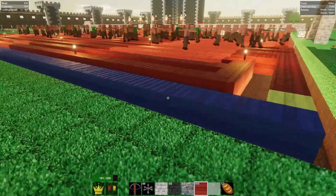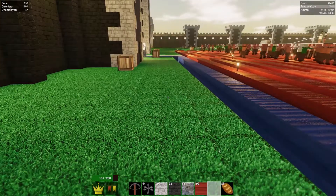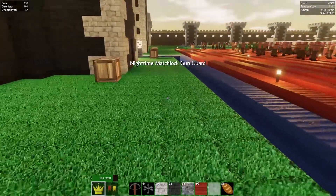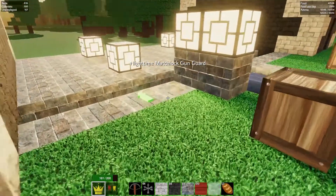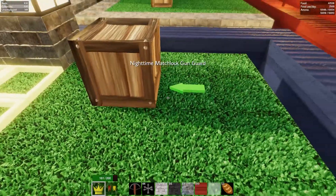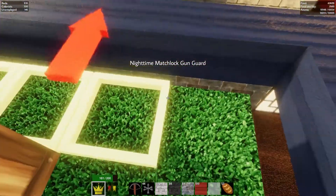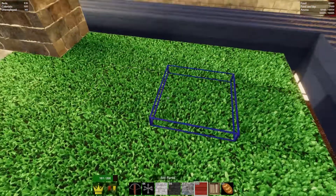We could possibly do a meander pattern as well and see if that takes effect, or maybe a few other things. But first of all, we probably want to get a few more guards in here, because there will be a fresh bunch of zombies coming. Usually when I build these things up, I put in a whole bunch more guards, otherwise we end up getting eaten pretty badly by zombies. So let's stick in a couple of matchlocks here.